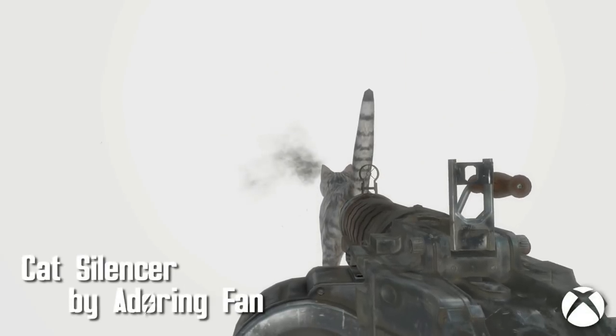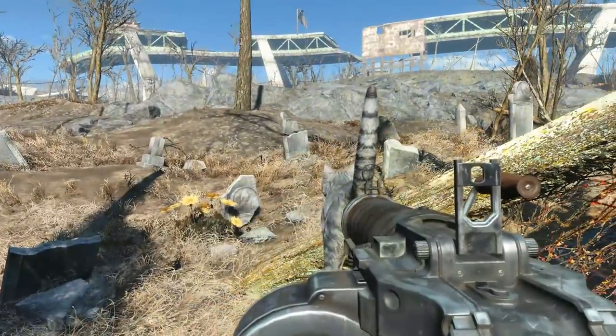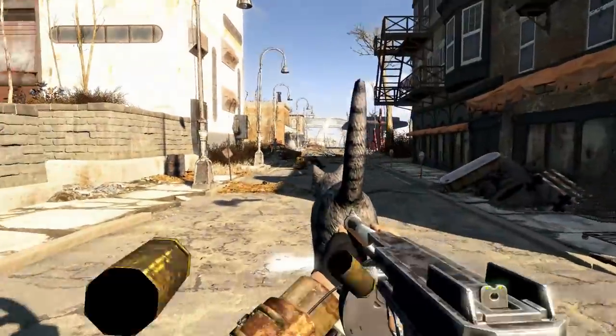Cat Silencer by Adoring Fan. Bring your favorite kitty with you to combat. Simply attach to any of your standard rifles and head into the wastes for a quiet and relaxing time. Kitty will even make noises to ensure that you know your weapon's functioning.